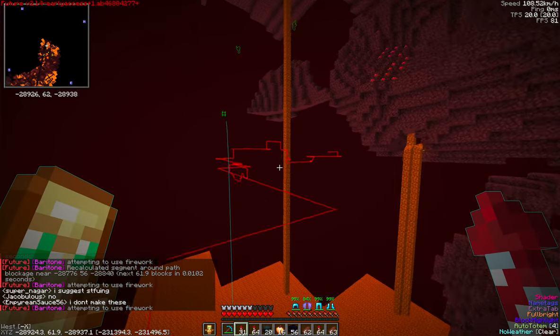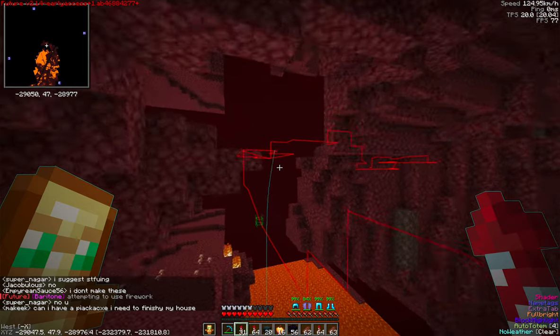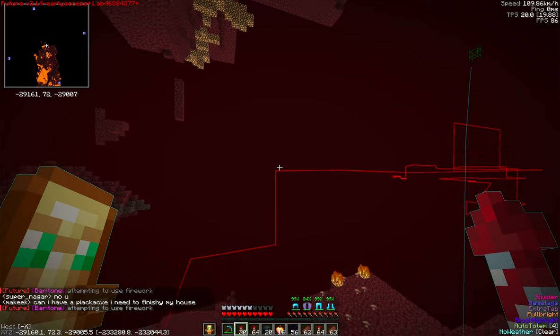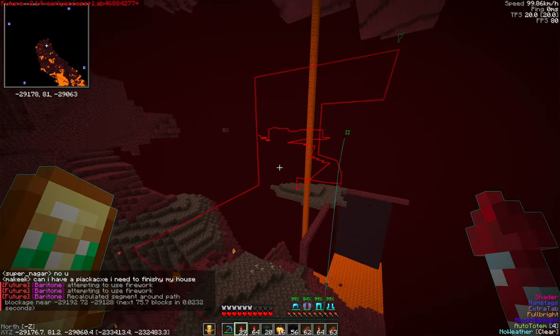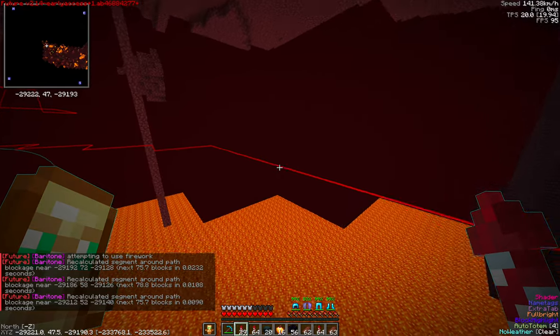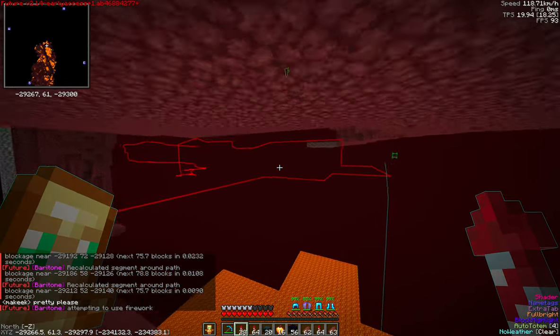Except for nether fortresses, which it's not quite good at predicting yet - it's only figuring out the overall terrain. With Elytra Predict Terrain on and the correct seed, it's just flying beautifully, making great progress. Around nether fortresses are just small things - it's very easy to dodge in a nether fortress.